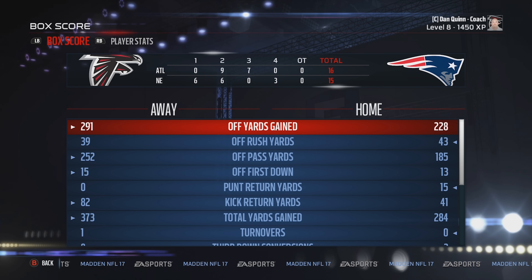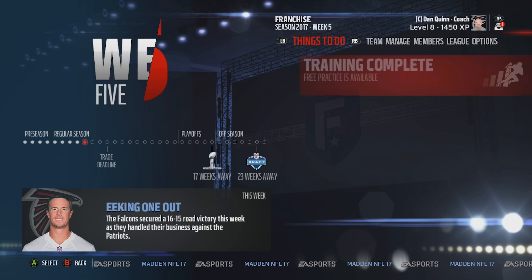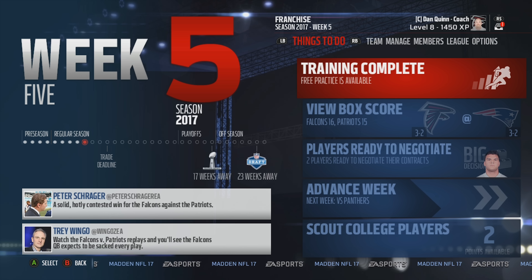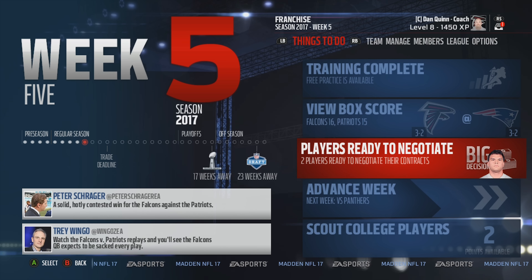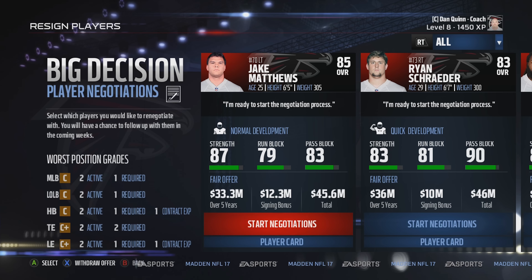I do have some bad news — unfortunately it's at a position where we have no depth whatsoever. Our starting running back Tevin Coleman is out for eight games with a broken collarbone. We're definitely going to have to do something to address that moving forward because there are no running backs on this roster. But before we get to that, there are a couple of other decisions to be made, and I'm going to call in the help from all you Madden GMs out there.